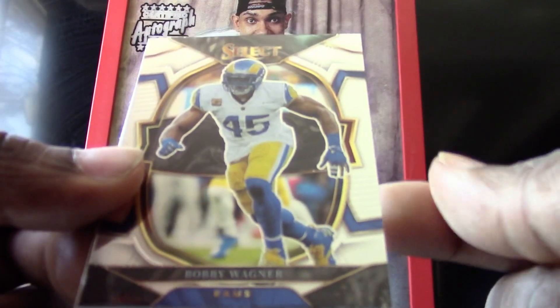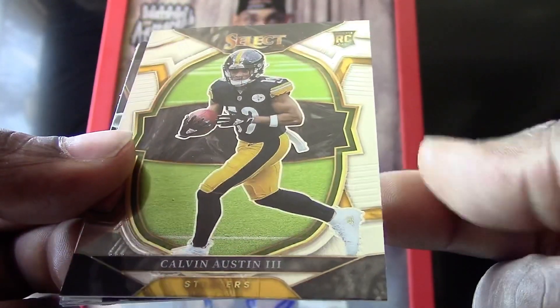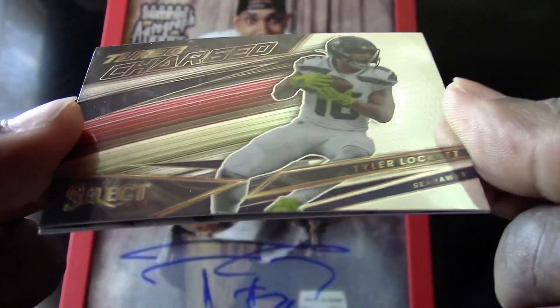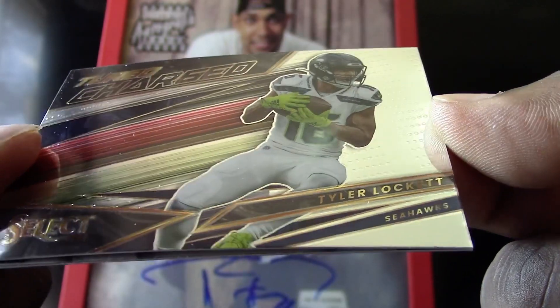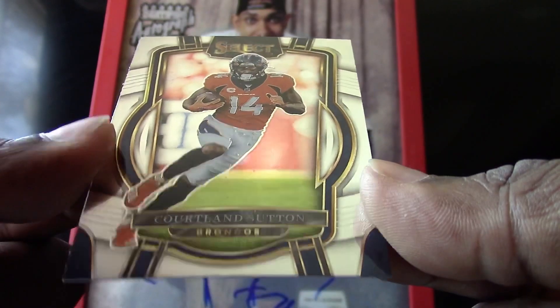We have a Bobby Wagner, a Calvin Austin rookie card for the Steelers, a very nice-looking Turbocharged card of Tyler Lockett from the Seahawks, and a Courtland Sutton for the Broncos.